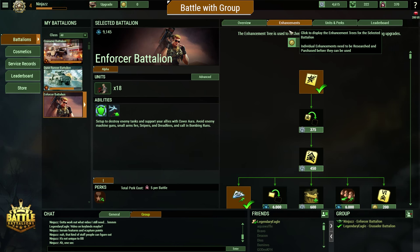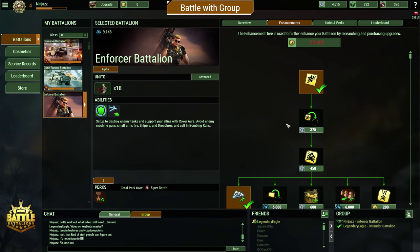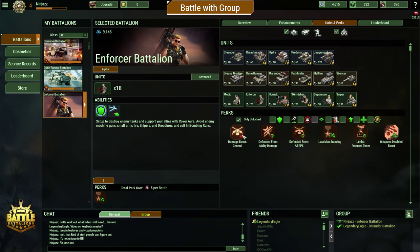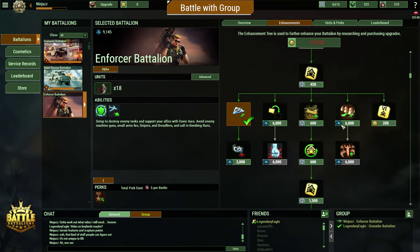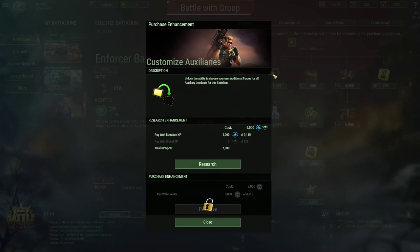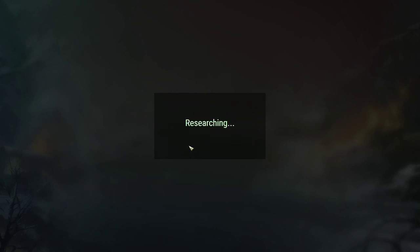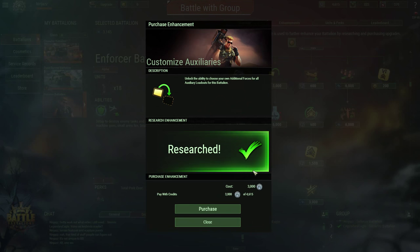Now, back in the battalion screen, you can spend your hard earned loot on some sweet upgrades under the enhancements tab. This is where you'll unlock new upgrades, unit loadouts, skills, and perks. What are perks? They're equippable traits that you can use to customize your company. They can give speed boosts, damage resistances, or boosts in certain conditions. To unlock new upgrades in the enhancement tree, click the enhancement you want and then click on research — this uses company experience points. Then you need to purchase the enhancement using credits for it to actually apply to your company.